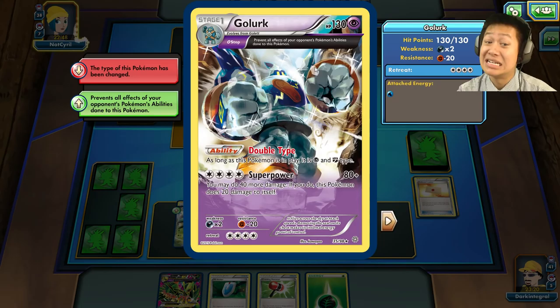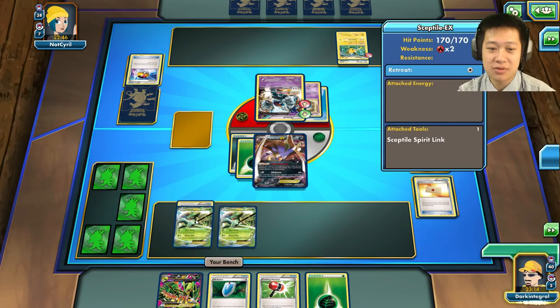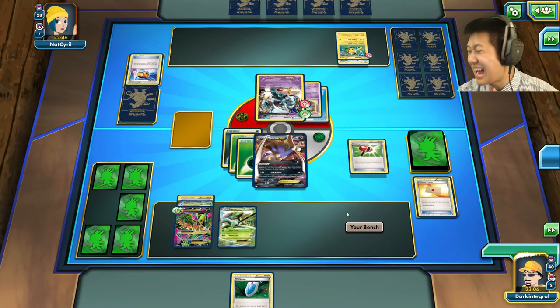Hyper Hypnosis is not going to work due to the stop ability, so Golurk won't be too sleepy. Another Sceptile — I'll drop it down too. I need three heads to knock it out, which is why the next energy is going onto Malamar.